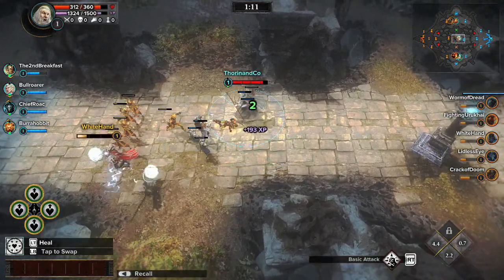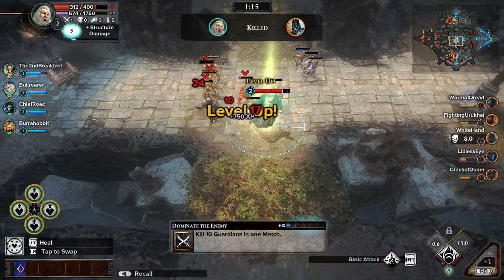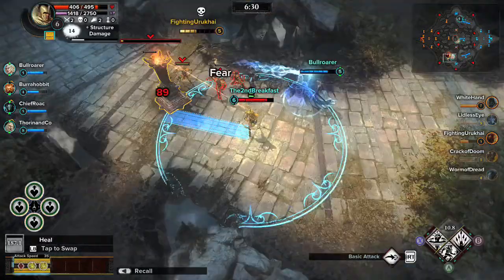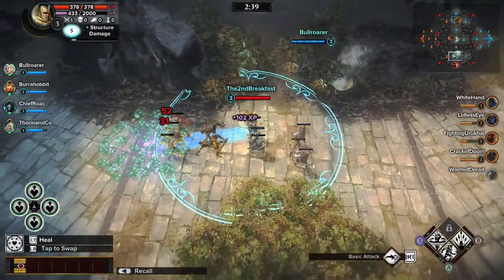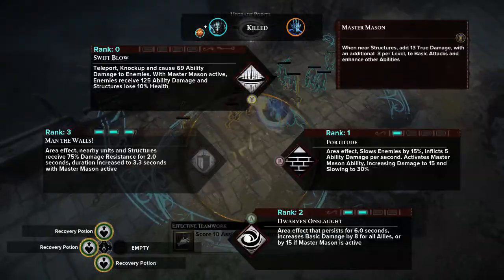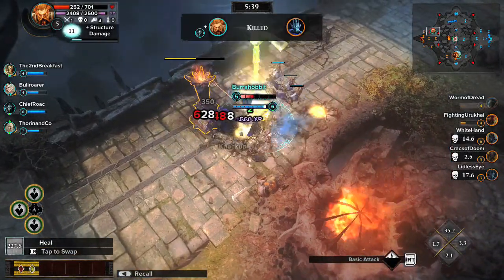Once you choose a lane, it's time to gain Experience Points, which levels up Guardians, making them more powerful. Gain Experience Points by taking out enemy soldiers, towers, and defeating enemy Guardians. Stay near your soldiers to gain XP for their kills. When Guardians reach level 5, their ultimate abilities unlock. Achieving this before other Guardians makes for a significant advantage in battle.